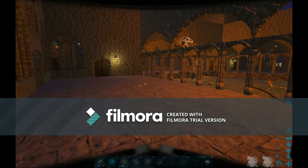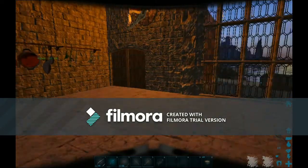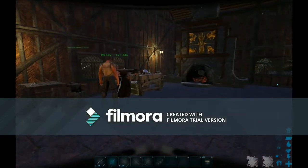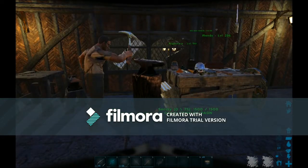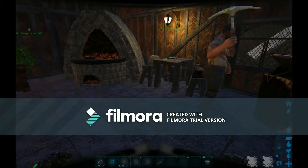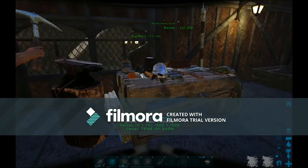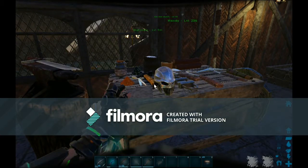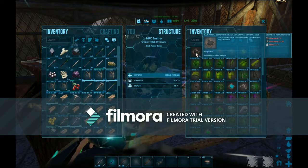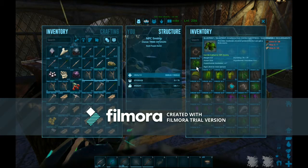Alright, let me go to the NPC smithy and show you guys that. Here is the NPC smithy — I've got my blacksmith and keep forge over there. Here's what they have in the smithy — let me access it. It also has some dyes in there; you can use regular dyes.